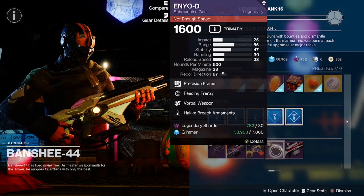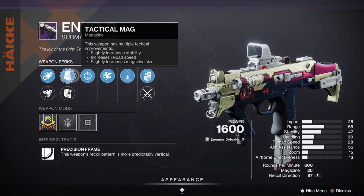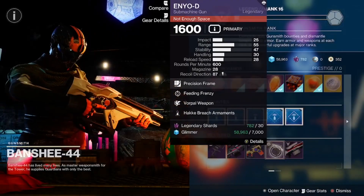And we got the Inyo D with Vorpal Weapon and Heating Frenzy, coming in with a Range Masterwork and Tactical Mag. Good roll for the Inyo D as well.